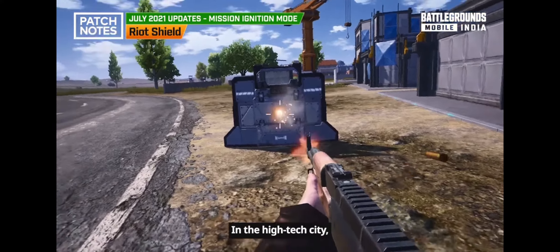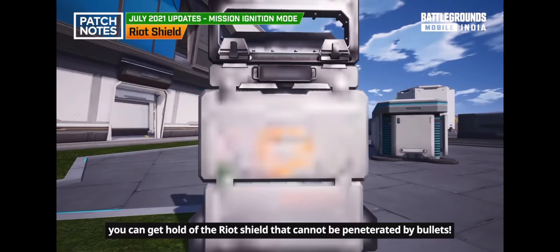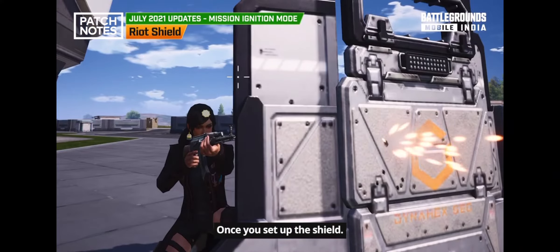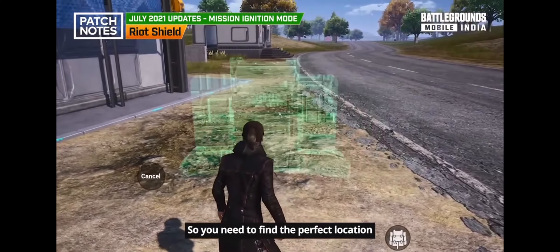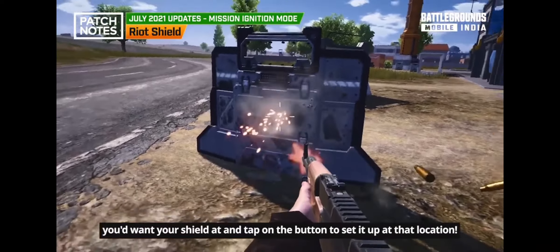In the high-tech city, you can get hold of a riot shield that cannot be penetrated by bullets. The shield is big and sturdy — use it in emergencies. Once you set up the shield, it is fixed and cannot be moved, so find the perfect location and tap the button to place it.